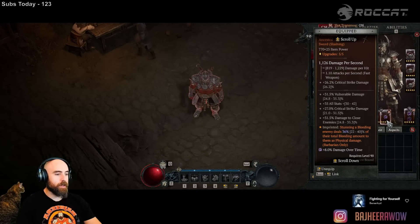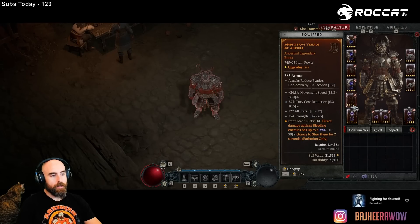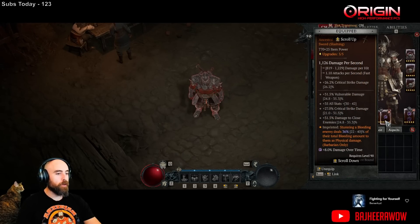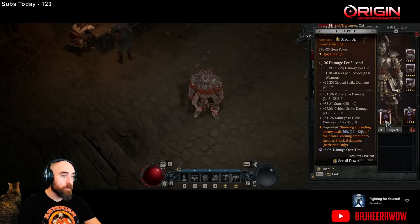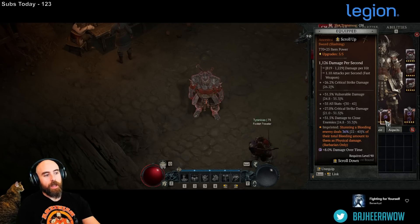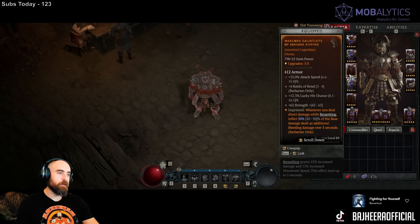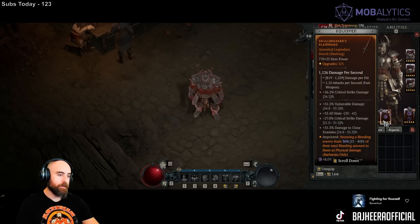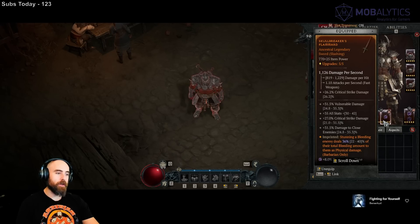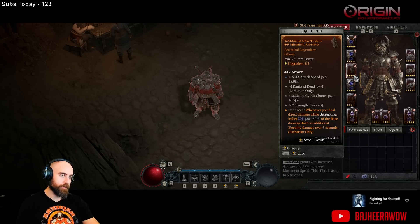What's cool about the Skull Breaker is it doesn't pull the bleed off - it doesn't consume the bleed. It just deals the damage of the bleed, and your bleed is still hitting for all the damage it would have. It just adds this damage to that, and then adds a third of this damage as bleed too. So if your bleed was hitting for a million, you stomp them, it deals 360,000, and then adds an extra 120,000 as bleed damage - all while the original bleed continues.